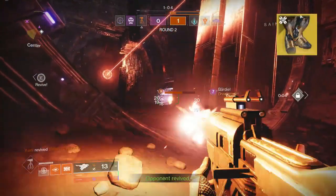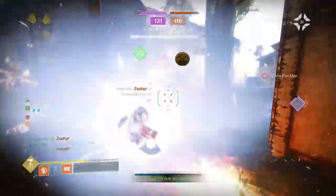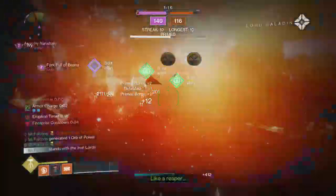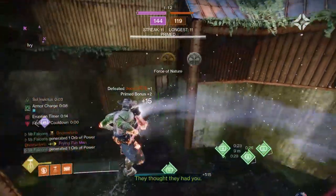Our second exotic option is Phoenix Cradle, a titan leg armor that extends the duration of Sol Invictus and shares its benefits with your allies. This exotic is great for players who prefer a more supportive playstyle, allowing you to boost your team's effectiveness in combat.